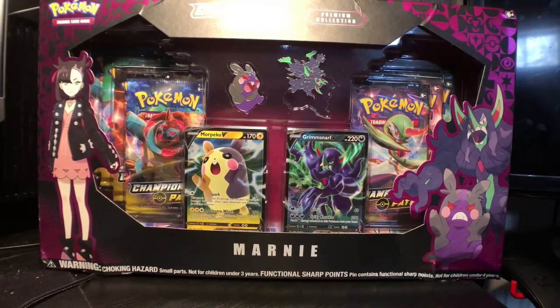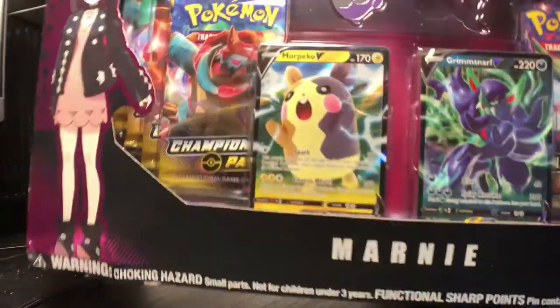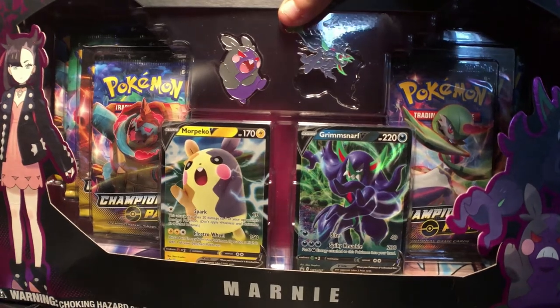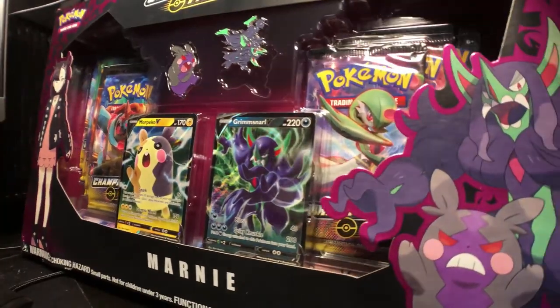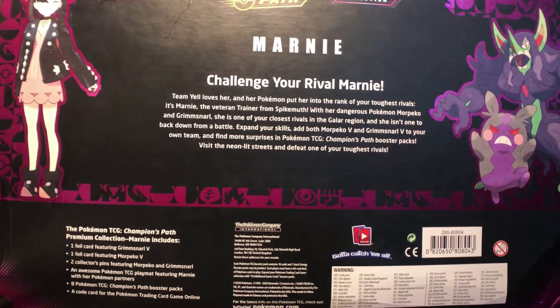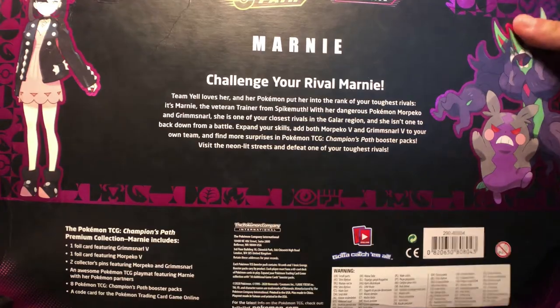So we have Marnie there, Morpeko, Grimmsnarl, and then Morpeko's Hangry version. 'Challenge your rival Marnie - Team Yell loves her and her Pokémon put her in the rank of your toughest rivals.' It's Marnie, the veteran trainer from Spikemuth, with her dangerous Morpeko and Grimmsnarl. Cool, I'm excited to open this. Let's go ahead and crack it open.